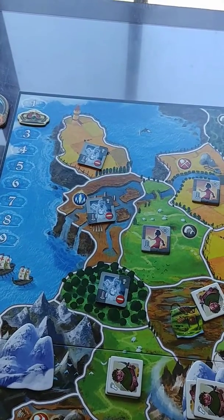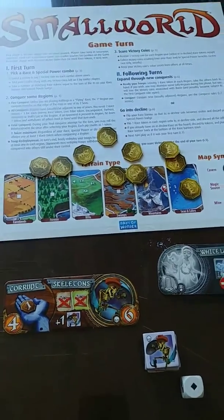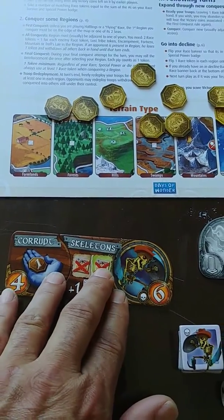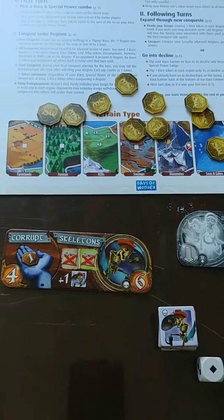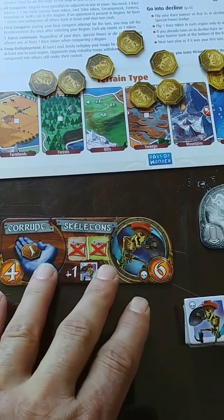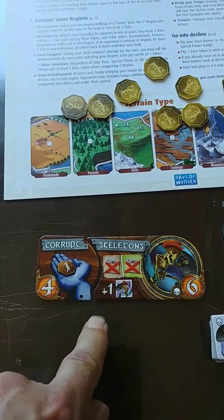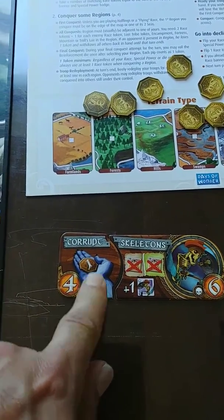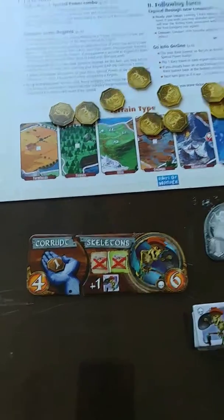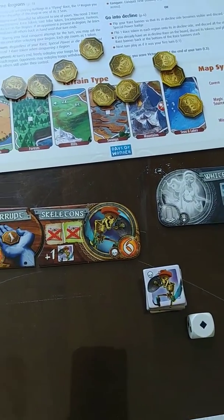That's it for the second round — on to round three. The fourth player chose the corrupt skeletons from the top of the stack, so they didn't have to pay any victory points. The skeletons get a bonus troop for every two regions they conquer at the end of the turn. Being corrupt means every time they lose a region to another player, that player has to pay them a coin — so it's expensive to attack the corrupt skeletons.